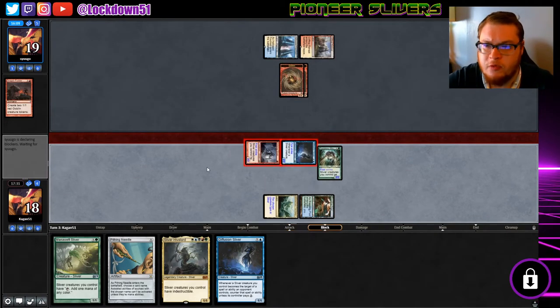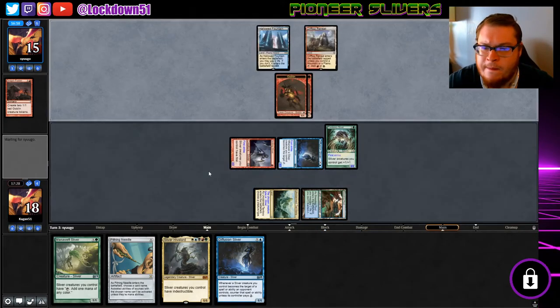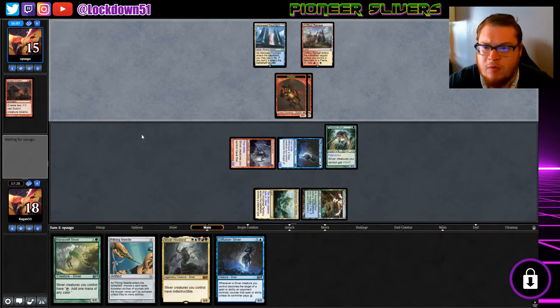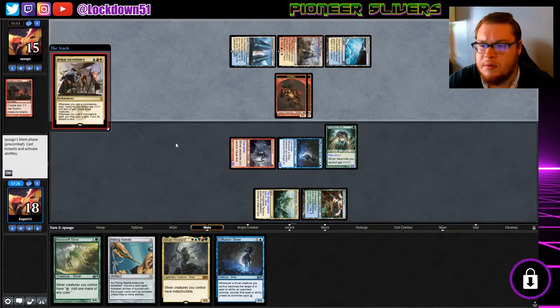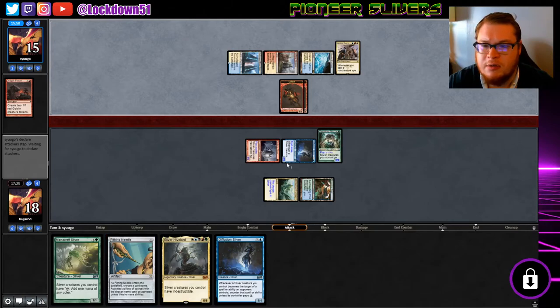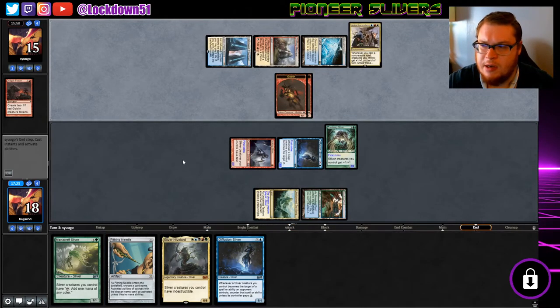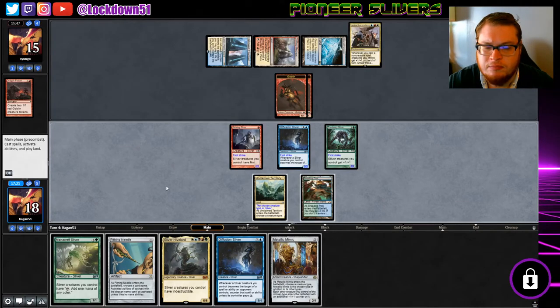First strike — four damage coming at you. I feel like I'm in really good shape in this one. Even if they kill the Diffusion we're dropping another one, so it's all good. Let's see what they go for. Ascendancy — we can Pithing Needle that if we draw a land. That'd be nice. Pithing Needle, play out another Diffusion.